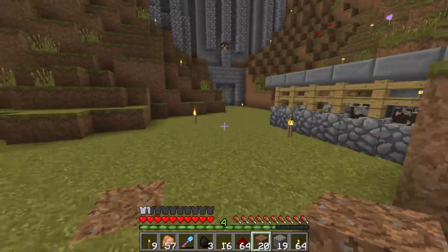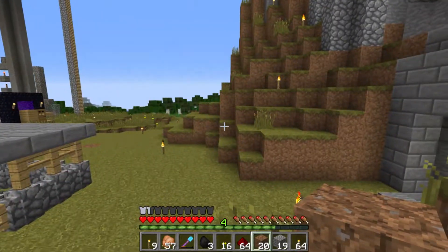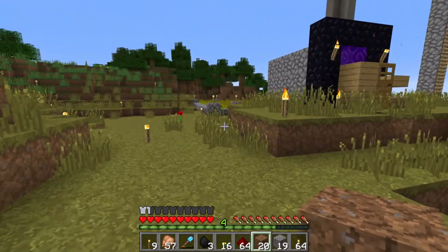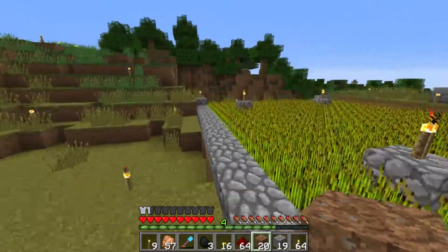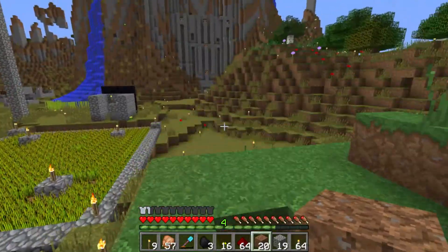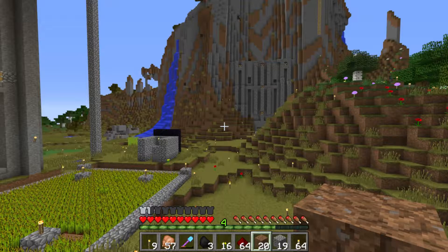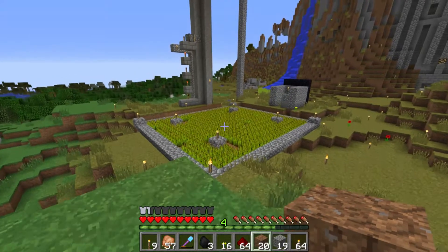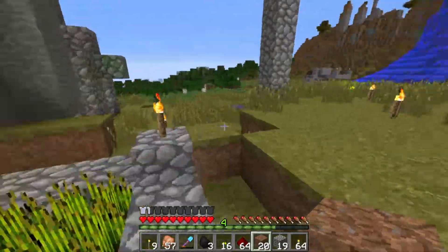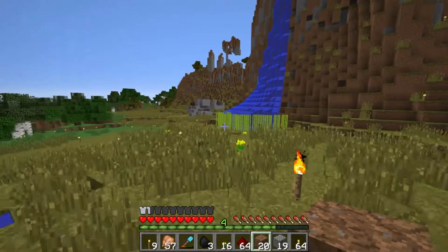Ta-da, there it is — part of it anyway. This is just the top part. I kind of combined Mumbo Jumbo and Etho's designs. Mumbo Jumbo had the elongated top part to help the blazes drop out of the spawn area faster, and I combined that with Etho's piston system to funnel them into the middle quicker. It gets pretty decent rates.